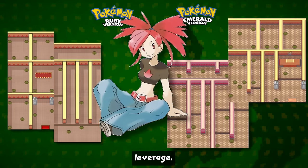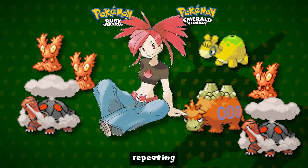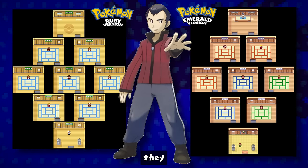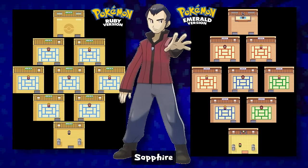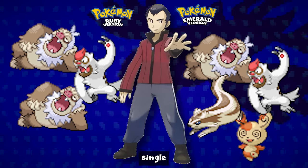For Flannery and her gym in Lavaridge, they really complicated the puzzle in Emerald — there are very clear differences in the design. In Ruby and Sapphire, her team had two Slugmas and a single Torkoal, but for Emerald they added Numel and Camerupt, kept a Torkoal and only one Slugma — much better than repeating the same Pokémon. For Norman in Petalburg, the gym has subtle changes with slightly different floor colors, looking more orange than in Ruby and Sapphire. Norman's team got more variety in Emerald: instead of two Slakings and a single Vigoroth, he uses Spinda and Linoone alongside Vigoroth and a single Slaking — which also holds a Sitrus Berry.